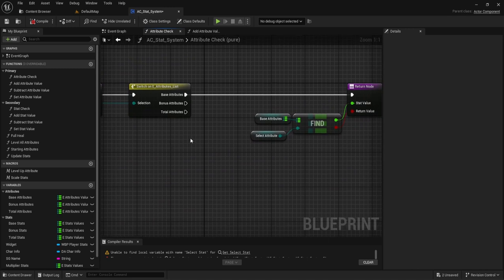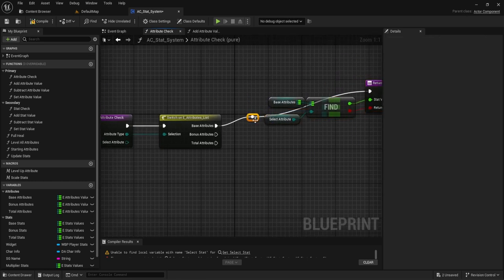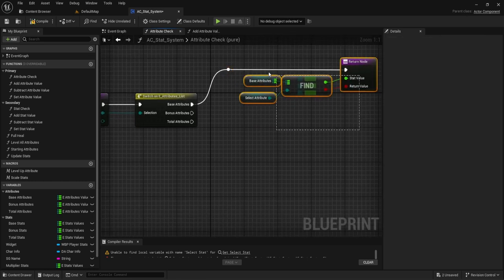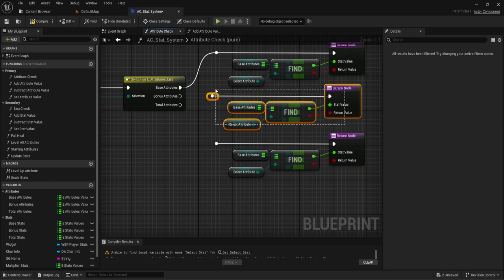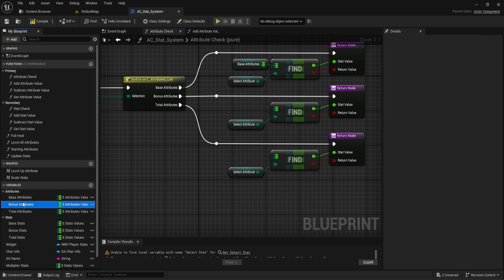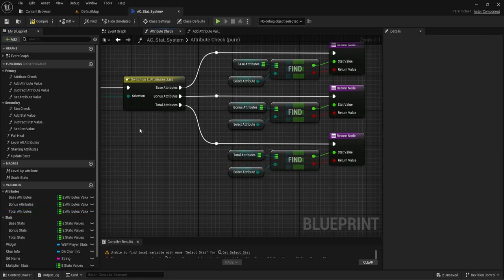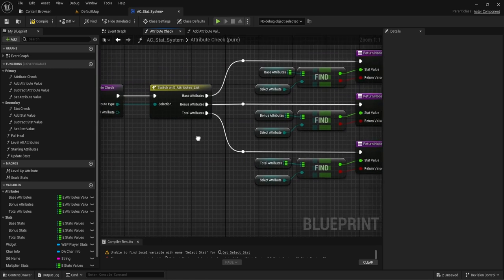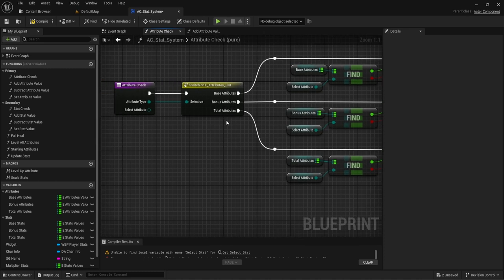Where we currently find base attributes, we're going to repeat that logic two more times for a total of three, copying and pasting the find-attribute node and changing the maps to bonus attributes and total attributes respectively. Just make sure they line up with the order you set in the enum. Now we'll be able to check all attributes — total, bonus, or base — as needed.